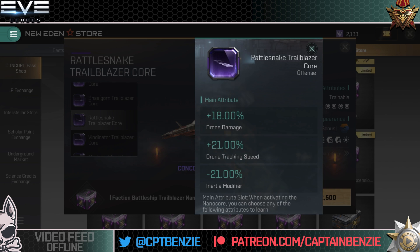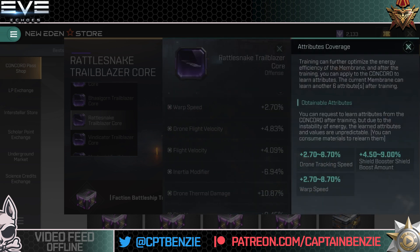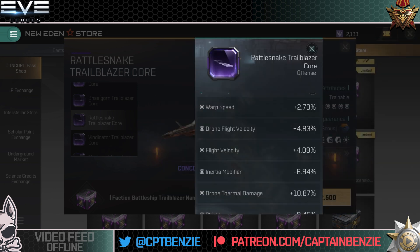Putting 18% railgun damage on a Vindicator means 18% to its full DPS, since the Vindicator's damage comes purely from its railgun. But on a Rattlesnake, roughly 50-60% of damage is drones and 40-50% is missiles — so you're getting 18% of only 50% of your damage. Secondary stats on the Rattlesnake Trailblazer include warp speed, drone tracking speed, or shield booster mount. The shield booster mount is quite nice. The 8.7% warp speed is really not worth it — that's 8% on top of 2 AU, giving you 2.16 AU warp speed. Either go for drone tracking speed or the shield booster mount.